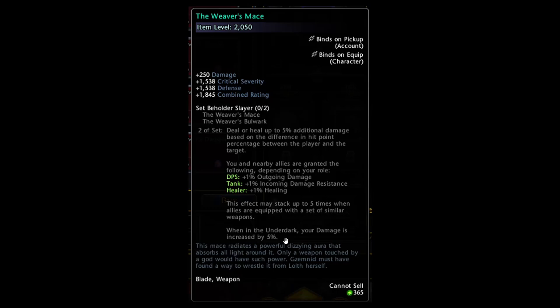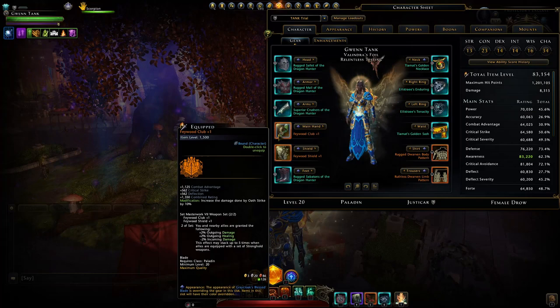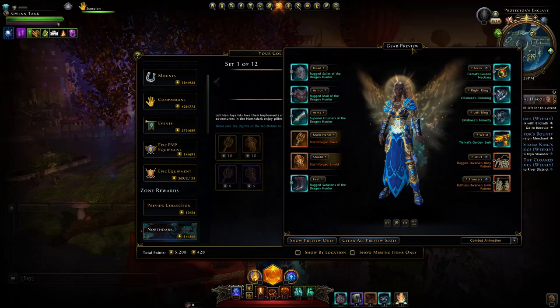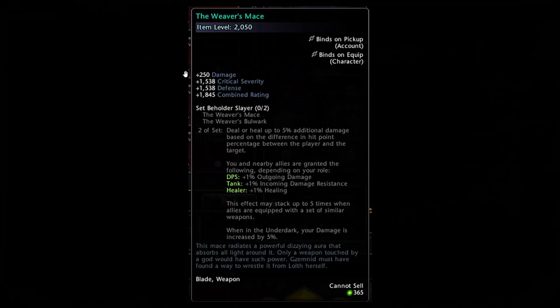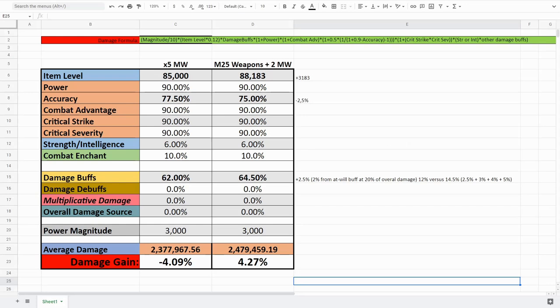That would be a five percent damage increase from the party stack. Additionally, when you're in the Underdark your damage increases by five percent. For this new trial, will these weapons be best in slot — or even best in slot for places like Temple of the Spider? We have to compare that against a full group using the stronghold bonus weapons, which give a reliable ten percent. Compared to storm forged weapons, the bonus is already more reliable, and you'll also note plus 250 base damage versus storm forged's plus 200.